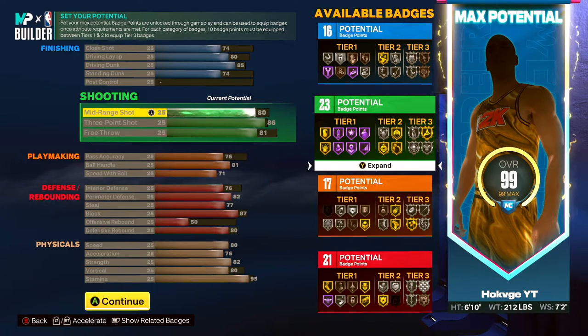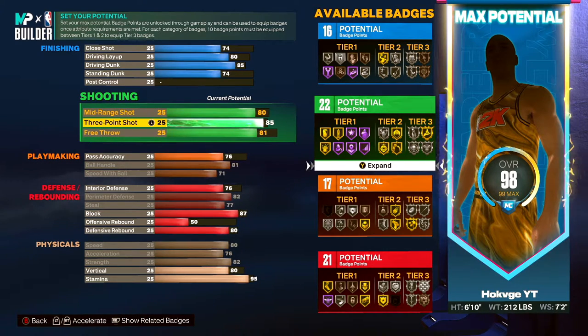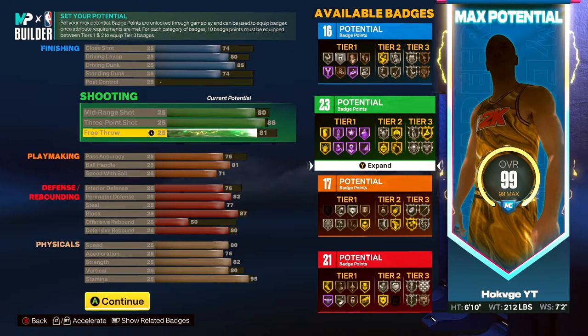We got an 80 mid-range, 86 three-point. I could have done 85 but that one extra tick gave me an additional shooting badge, so why not. You need an 85 to at least get Limitless Range silver, and I got an 81 free throw. I like to play rec, pro-am, all that stuff.